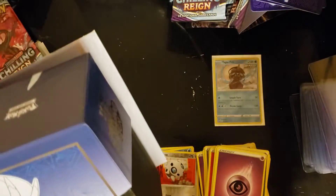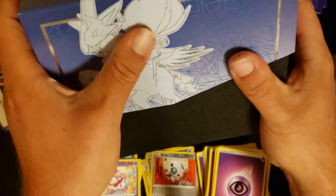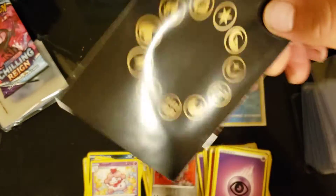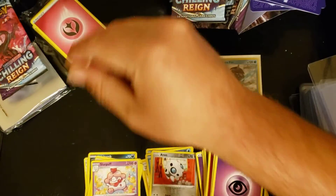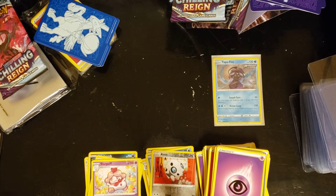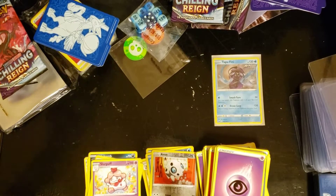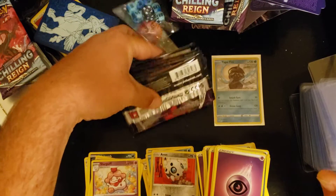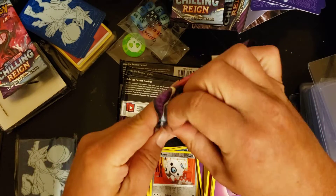The second ETB has basically the same accessories, so I'm not going to show all that again — got your book, really nice silver overlay to this box though. Another Battle Styles guide — it's weird, I'd think they'd make a new guidebook for Chilling Reign. Code cards, and here are our eight packs. Maybe if I start from the back this time, do them in reverse order, maybe that'll help.